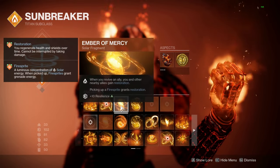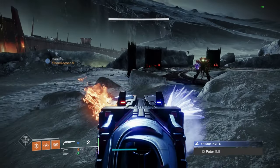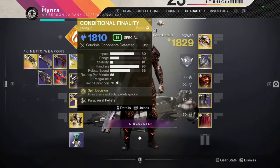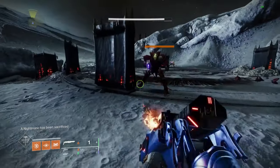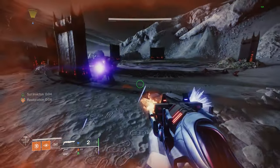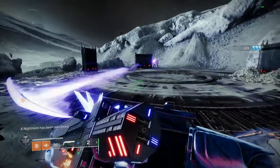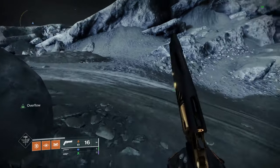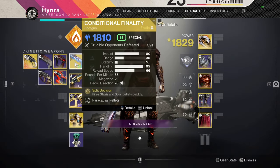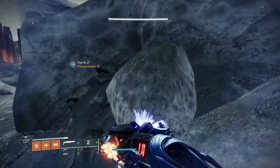This is just an example because I needed the resilience, but you can swap Ember of Mercy with Ember of Torches if you want Radiant through your melee. I'm also pairing this with Conditional Finality — because it's both a stasis and solar weapon, when you shoot the first shot it immediately turns into a solar weapon. So if I have restoration on and get a kill, even though that's a stasis final blow, it extends the restoration because the game treats it as a solar weapon final blow. It doesn't work if the enemy has an energy shield, but that doesn't apply in PvP. Conditional Finality is the only kinetic slot weapon that lets you extend restoration like that — unless you have an Osmosis weapon — and it's still an S-tier weapon overall.